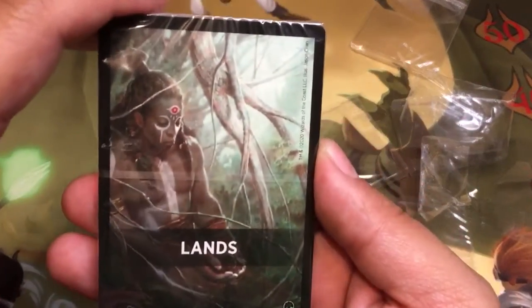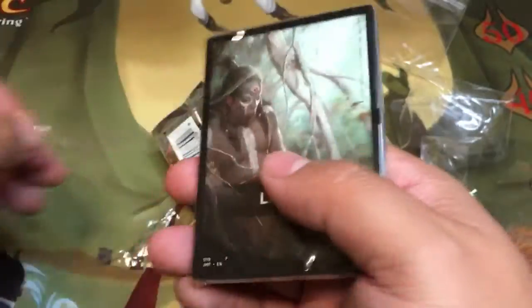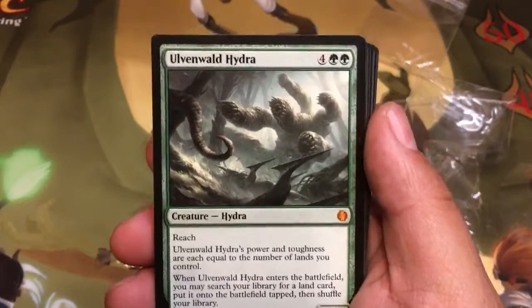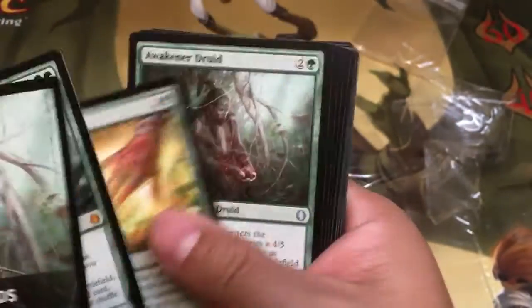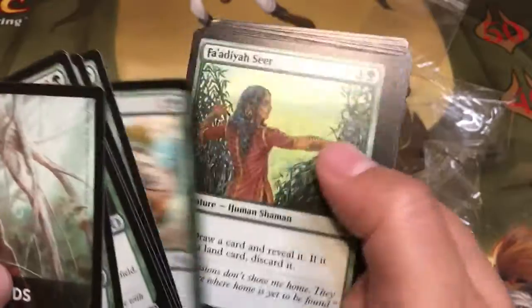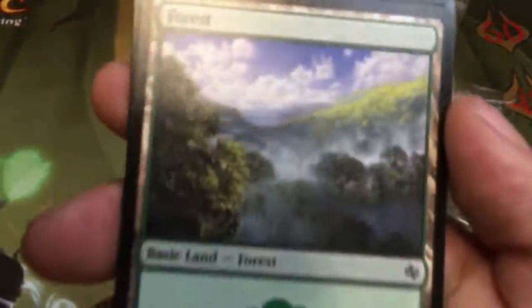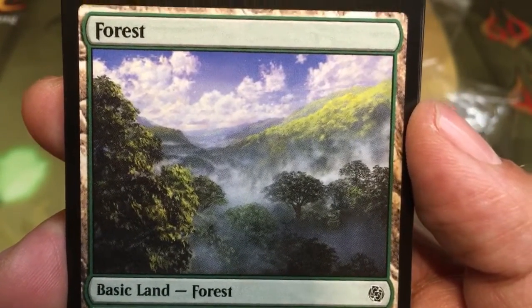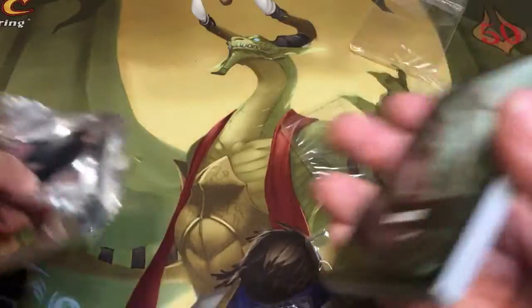Lands — do I have Oracle? I either got Oracle of Mul Daya or Ulvenwald Hydra. Ulvenwald Hydra — it's another mythic, and this is a strong card though. And we got Cultivate — yeah, there we go. This is a good one. Syndicat over there, and then look at that — that's beautiful art. All right, so that was another unique one — that may have all been unique hits for me, and I'm very appreciative of that.